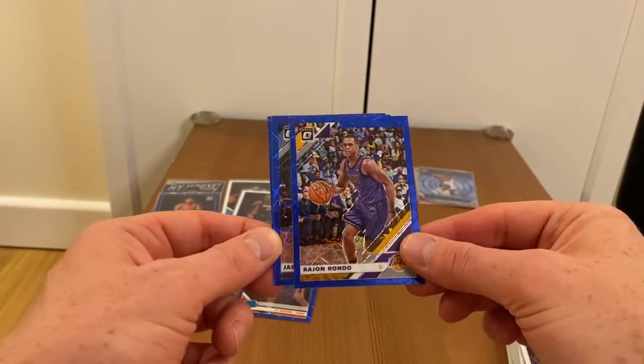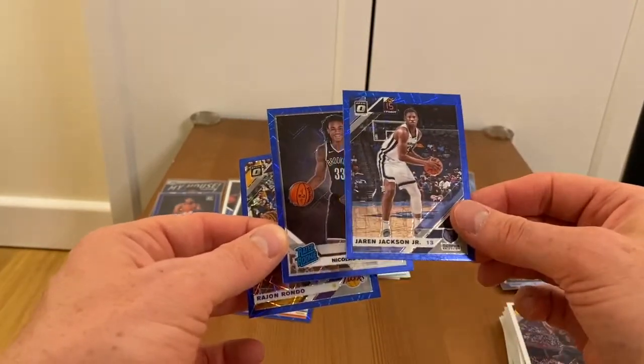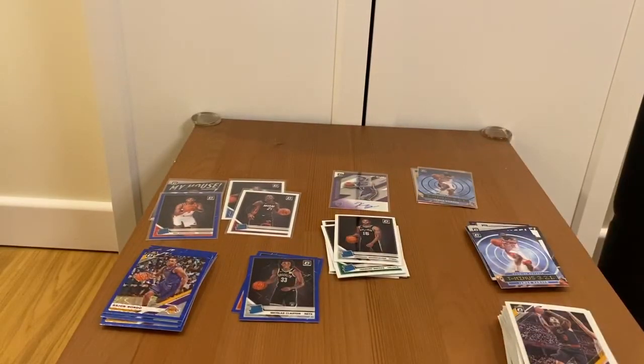Rajon Rondo, Jaren Jackson Jr., and the last card is Nicholas Claxton for the Nets. So four packs, two rookies. Thank you guys for watching — if you enjoyed this video hit the like button or leave a comment, don't forget to subscribe to my channel, and I hope to see you soon in my next videos!